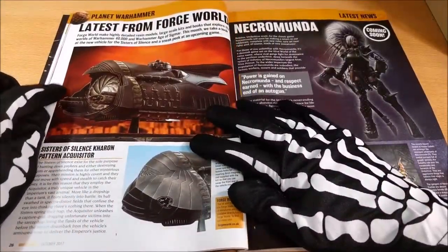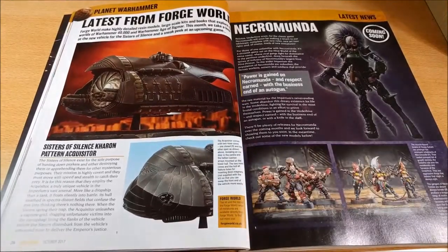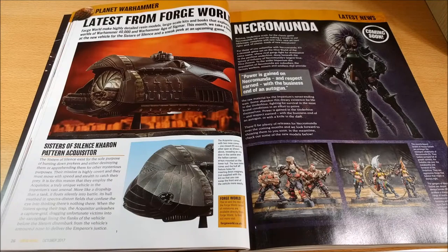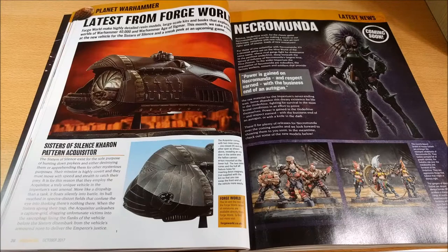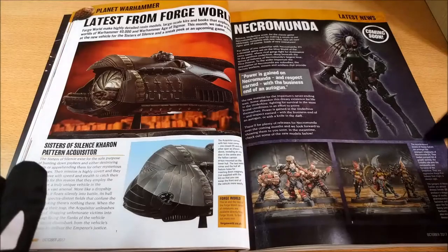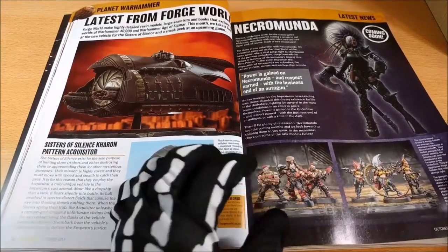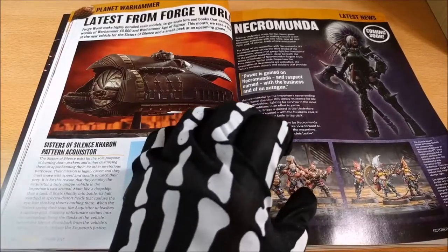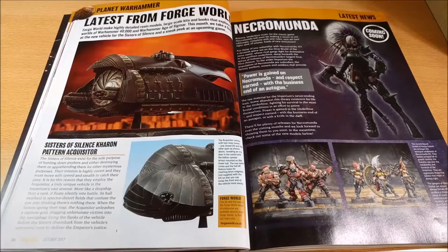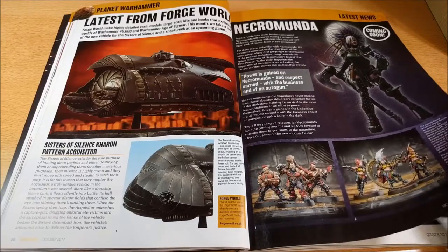Here you can see the last release about the Sister of Silence and I find this model really wow — really nice. I haven't yet seen the price but it's really nice; I really like it. It's really dark gothic — I love this. And here you can also see what is about Necromunda, the spot about what I mentioned before that will be released soon, about the squads and specialized models. It will be a really interesting thing.